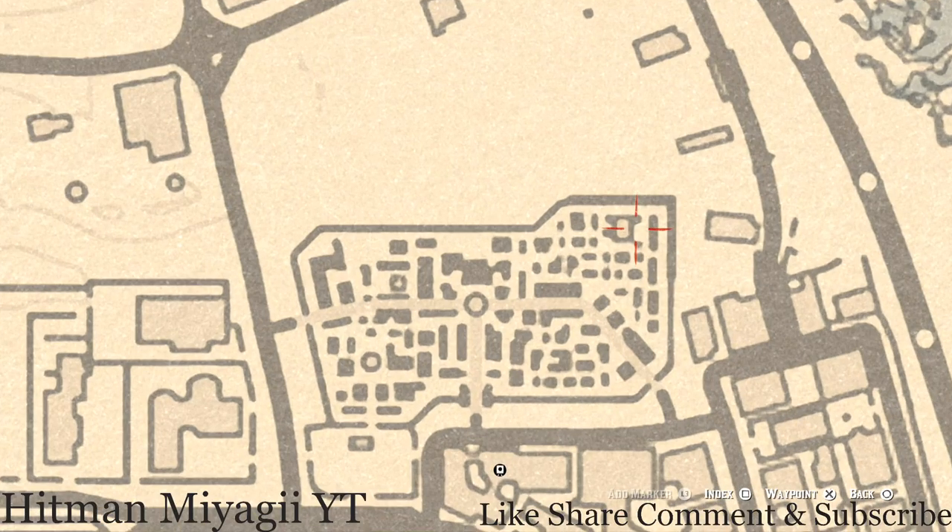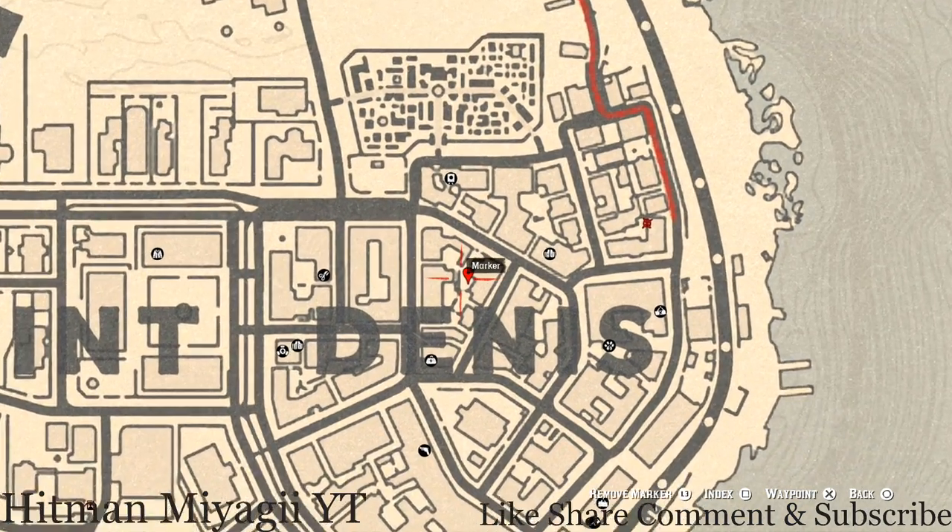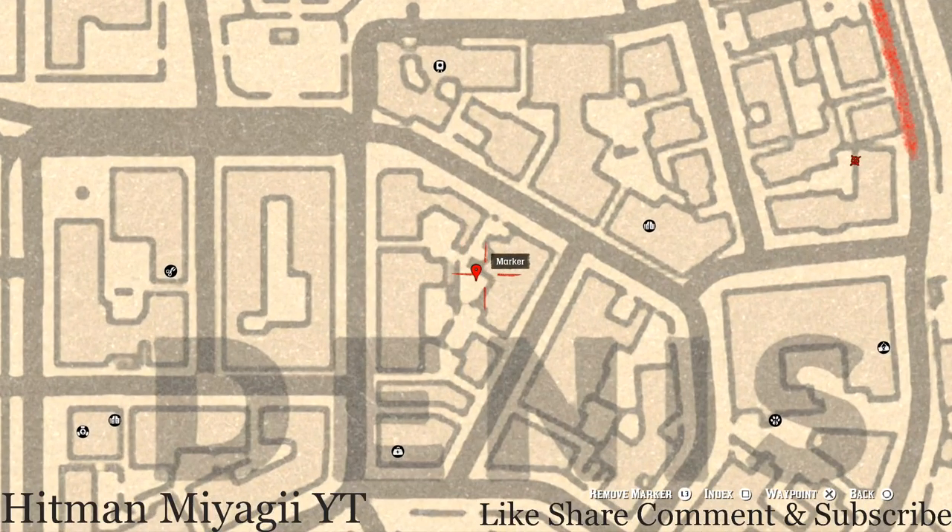Before we get to the next marker, there are a couple more tarot cards: one next to a fire which is a two of swords, and one next to a hanging sheet which is a knight of cups. The next marker is also a tarot card — a four of cups — on a box or stack of boxes near a fountain with a light.